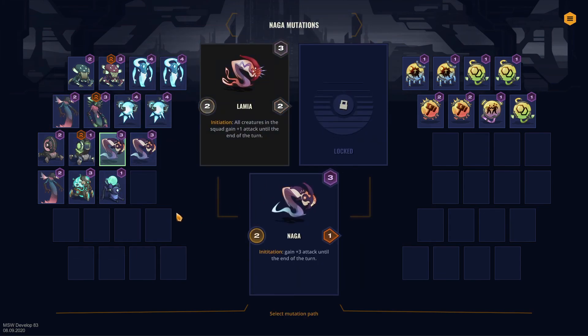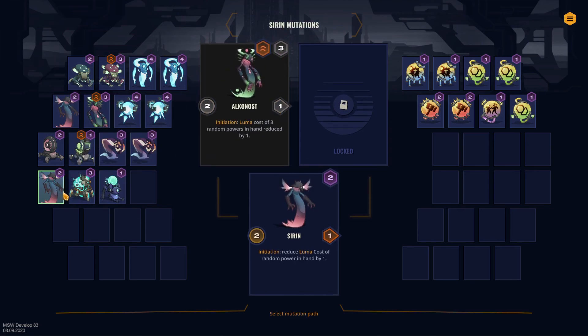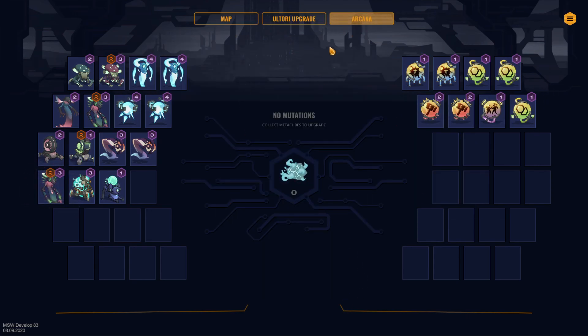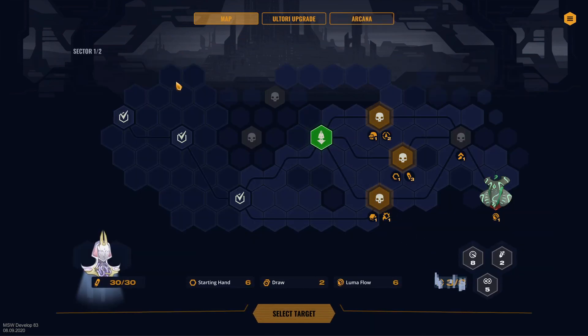Where do we get more damage? If I upgrade the lamia — yeah, okay, that's not too bad. Or we can get another alcanost now that we have more card draw, that kind of makes sense. I like that. And I think we will cut it here — thank you guys as always for watching and stay tuned for the conclusion of this run. See you next time!